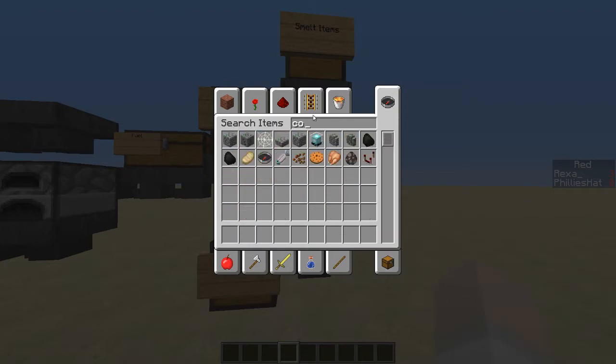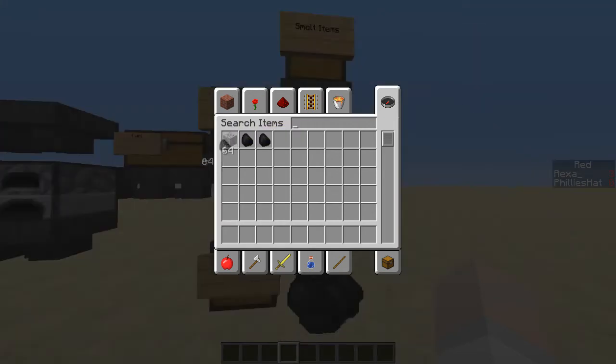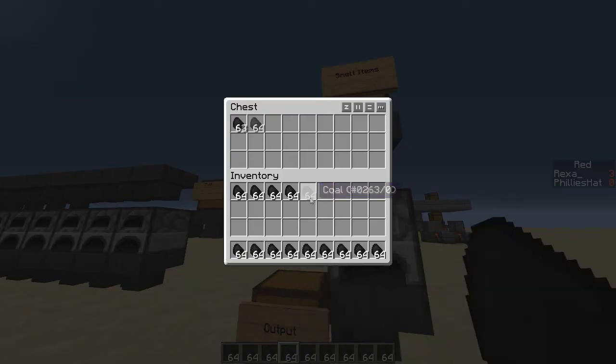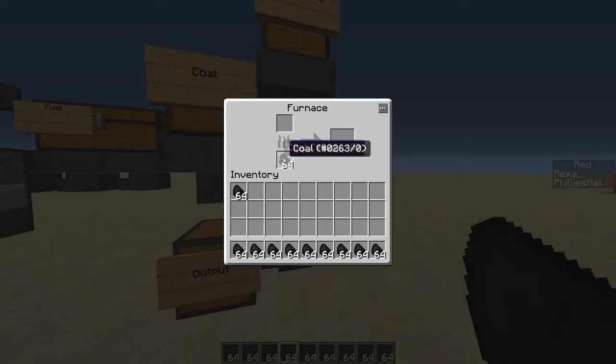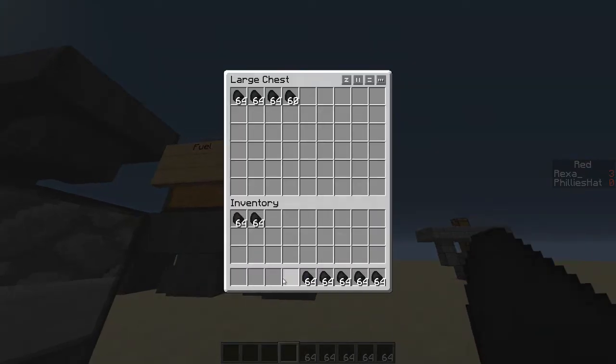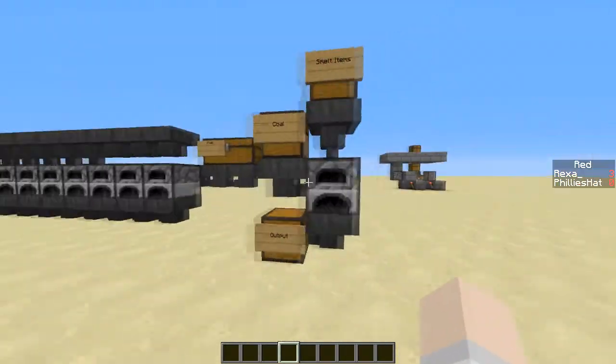We're gonna fill my inventory full of coal. If we were on the snapshot I would use the coal blocks, but I didn't switch over my test world to the snapshot yet. We're gonna drop all the coal off in here and that's automatically gonna pipe into here, so it's automatically gonna keep all that filled. I'm gonna fill the fuel chest over here with that coal. That's gonna start dropping all the coal off to all the furnaces over there.